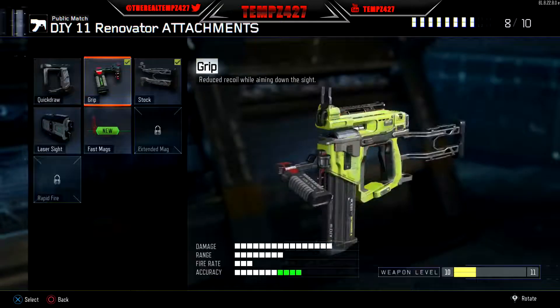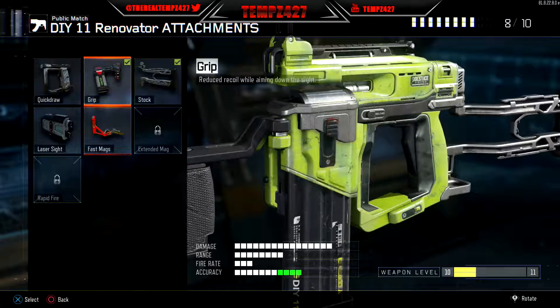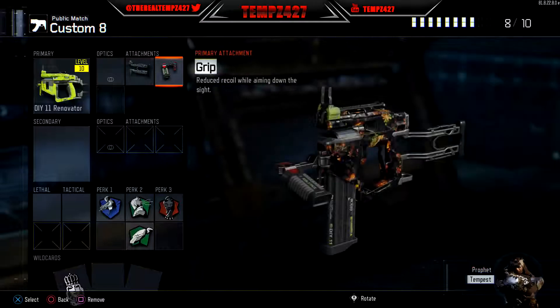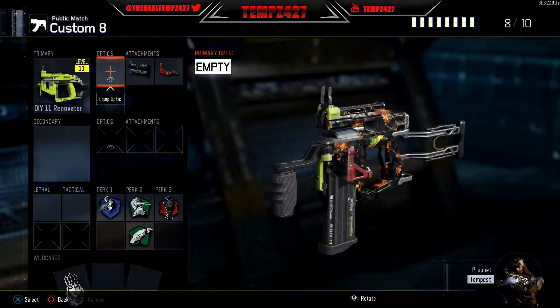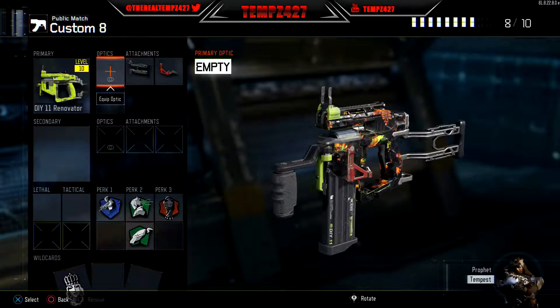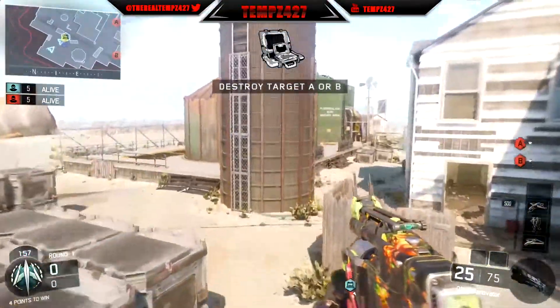What is going on guys, it's your boy turns427 and today's video is a Search and Destroy gameplay with the DIY Renovator. This gun you can only get in supply drops. There's the class setup right there and we jump straight into it, let's get it.